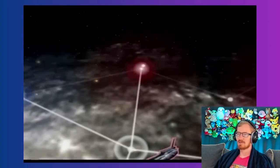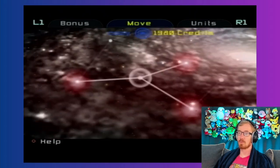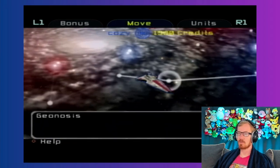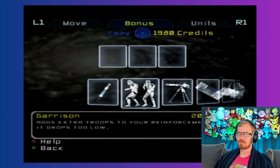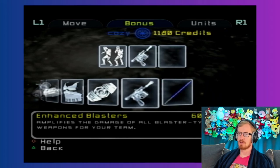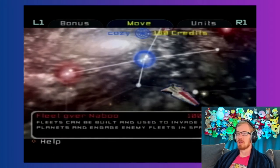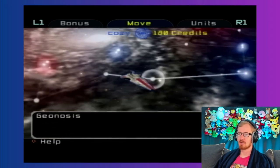Let's take a look at the map. We've got three planets here and four plans over there we have to take, plus a ton of planets up here we have to overtake. I'm thinking we move one fleet this way and one fleet that way - toward Naboo. Let's do Garrison bonus and Advanced blaster bonus, and let's get our snipers - cloned sharpshooter successfully trained.